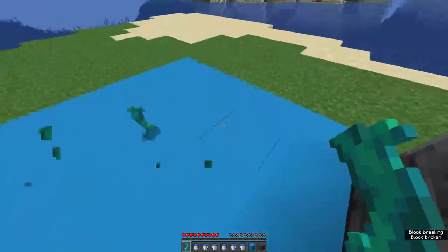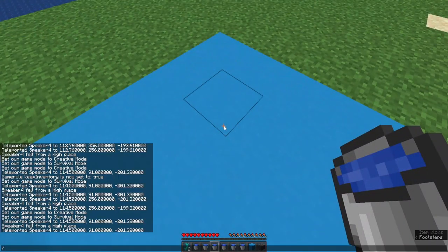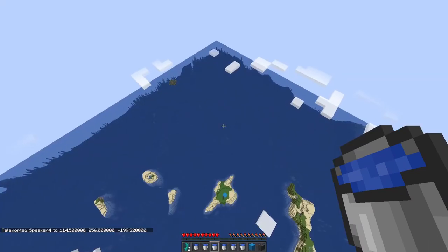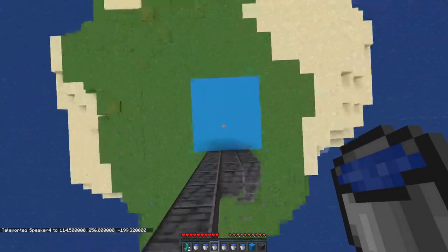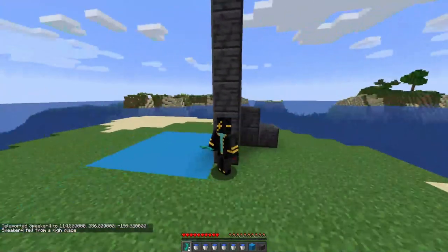So yeah, water bucket clutches are insanely useful, and if you're playing hardcore can actually save your entire world. And this is how you do them. Not like that.